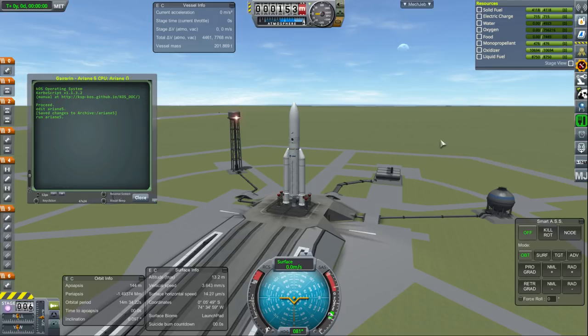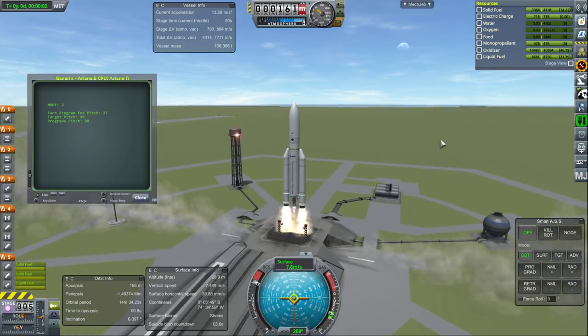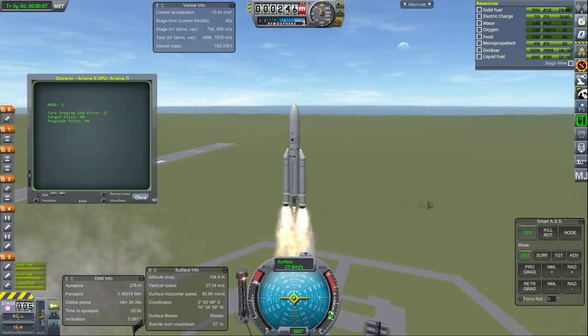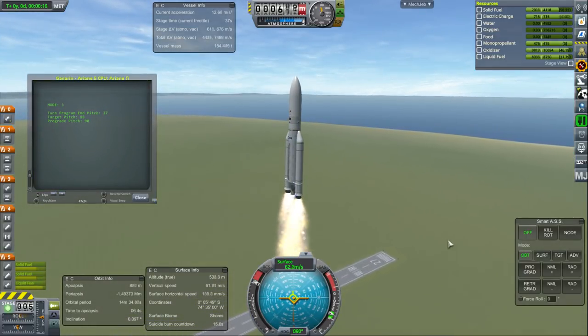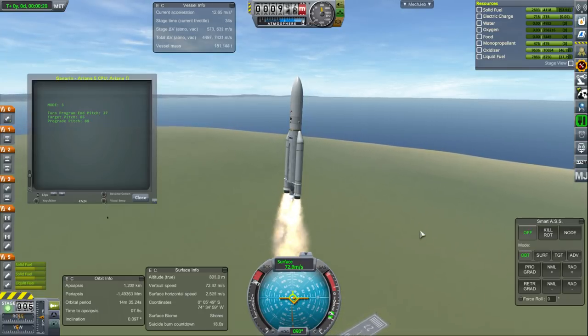This is Colonization 2.5x because I have scaled up Kerbin by a factor of 2.5 times, so it is a larger planet and that gives us a nicer horizon. It takes more Delta-V to get to orbit, and that will be reflected by this Ariane 5. This is the Ariane 5 from Lonesome Robots, and I'll be using a number of Lonesome Robots rockets in the series.